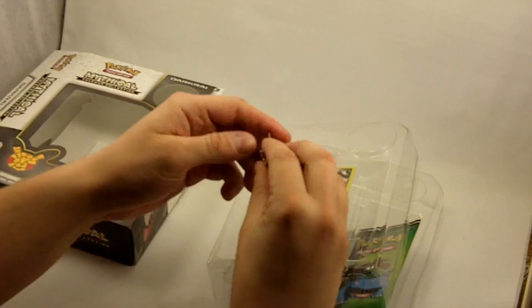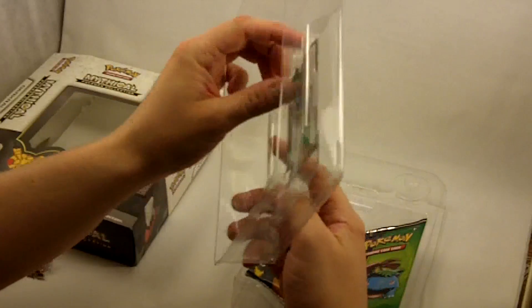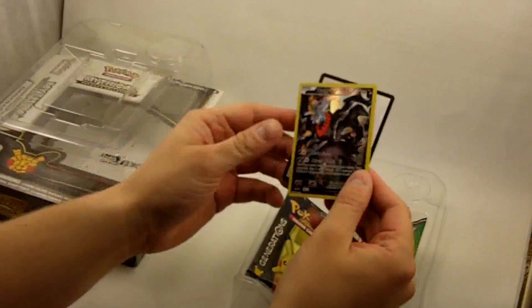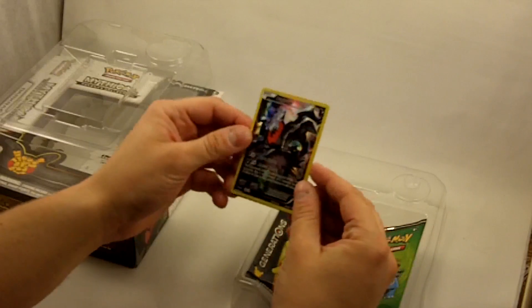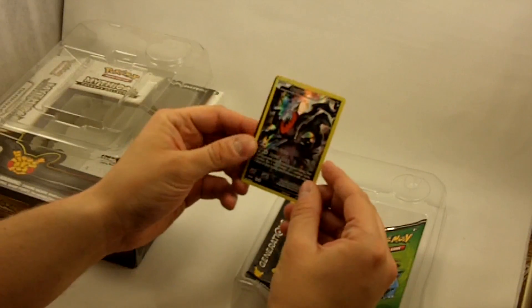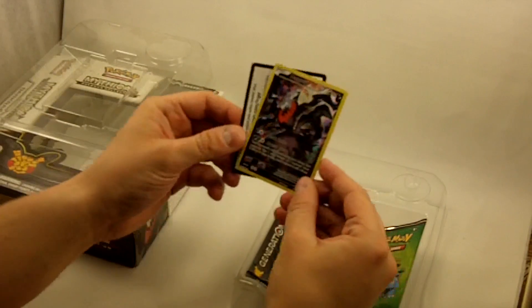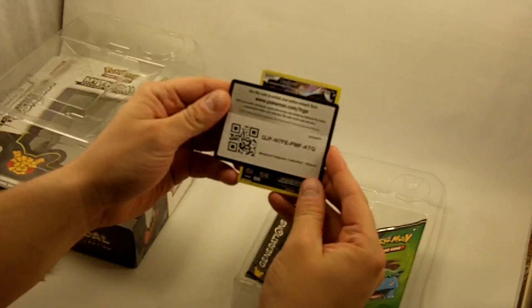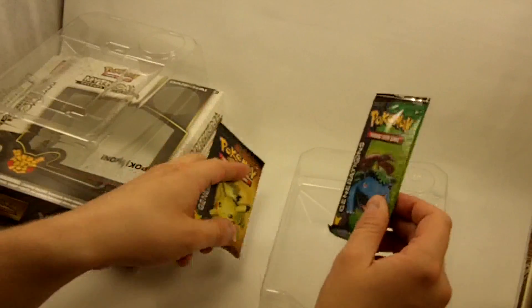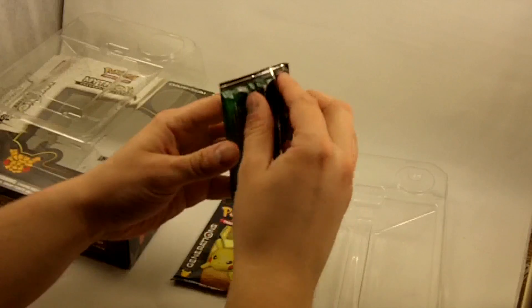Our one-of-a-kind Darkrai foil promo card, with Dark Cutter and Abysmal Sleep — very nice — along with our online code card, and our two Generation Booster Packs. Let's see what we get this time.